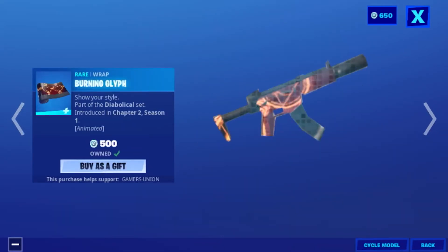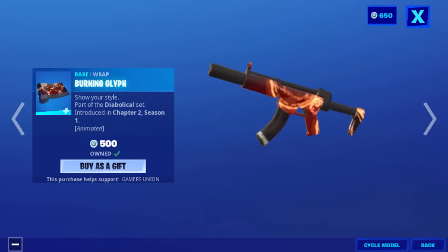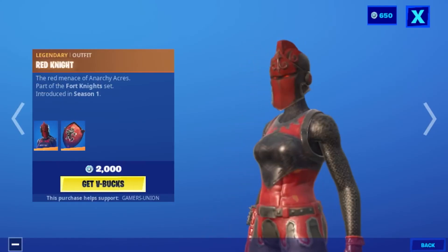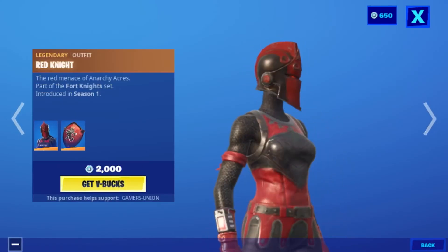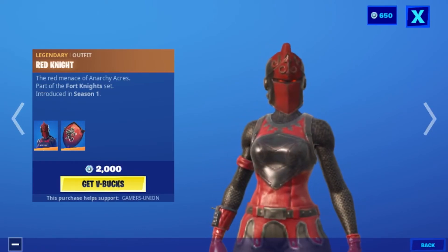Wrap Burning Glyph, short style, part of the Diabolical Set introduced in Chapter 2, Season 1 — 500 V-Bucks. Legendary Alpha Malice — 'The Red Miniature of Anarchy' — part of the Diabolical Set introduced in Season 1 — 2000 V-Bucks.